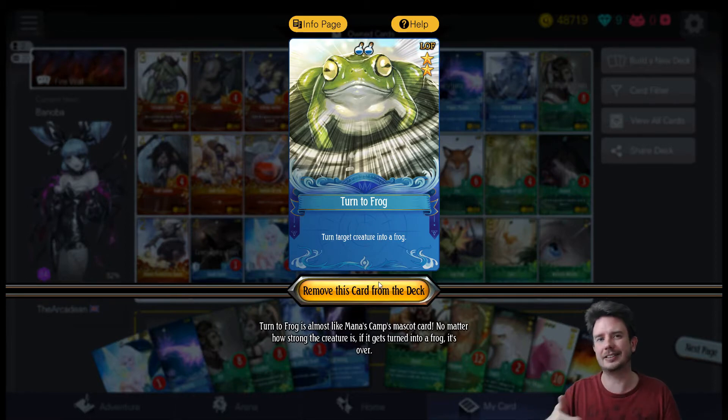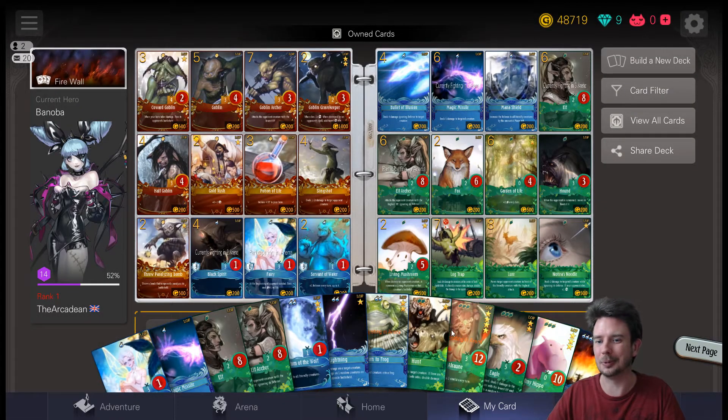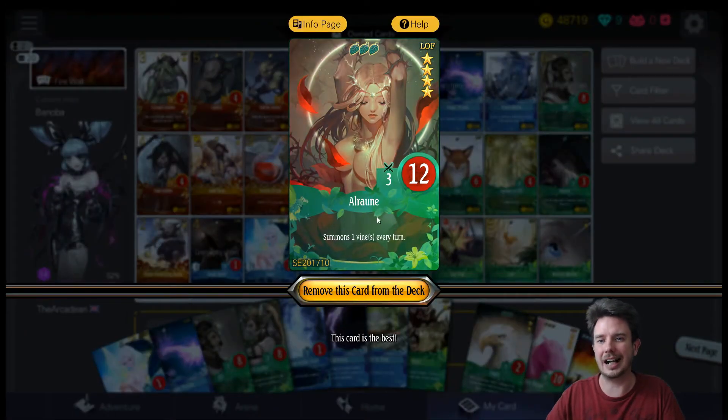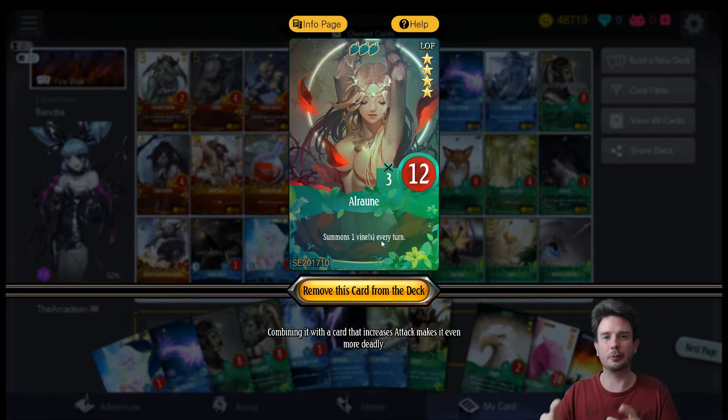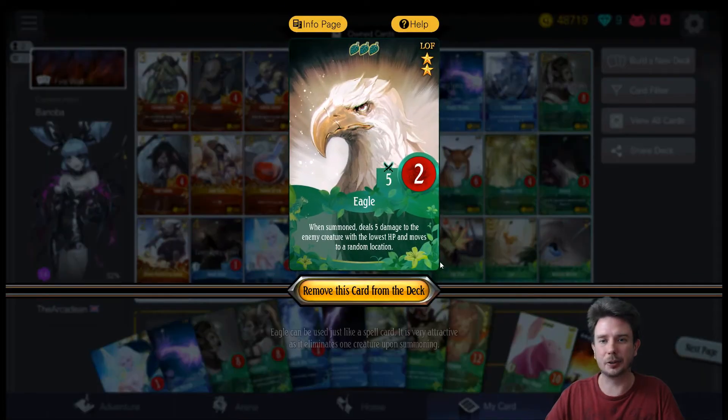Next we have Turn to Frog to deal with enemy big guys — the Jacks and so on — the ones that may cause us problems. We won't need it often but it'll be clutch. Then Hunt, of course — running nature, gotta run Hunt. And Alron, the princess Mononoke of this deck — she's really handy alongside Phantom of the Wolf, charging up those vines, and Lightning synergizes well with her. Finally we have Eagle, way too powerful not to include in an aggro-control nature deck.